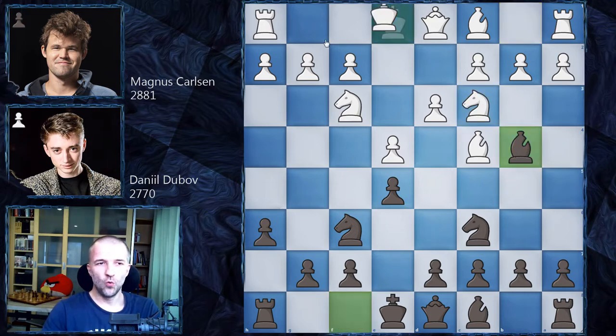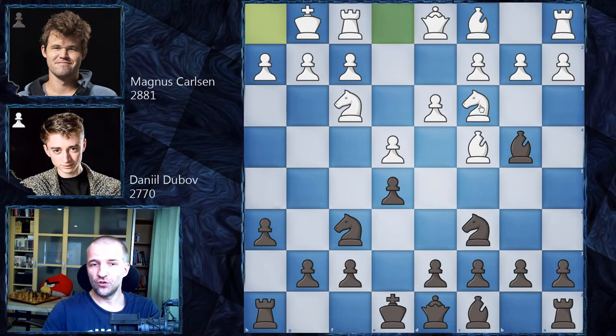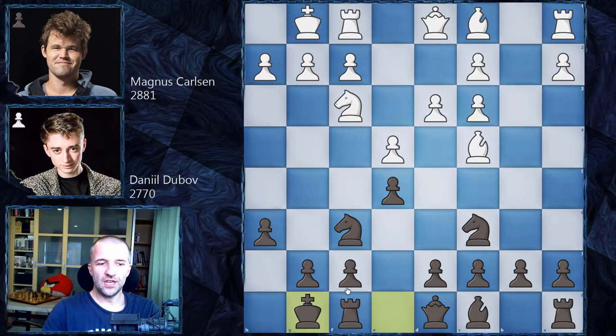Magnus Carlsen just developed his pieces: knight c3, bishop b4 immediately, then castles. As the knight is no longer pinned, we have bishop takes c3, b takes c3, and only now castles. A pretty normal move here is rook e1, played a couple of times — not a new position. That rook will guard e4 and then push d4. However, Magnus went for bishop b3, then d6.